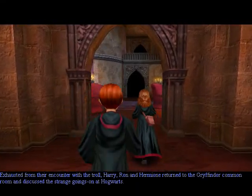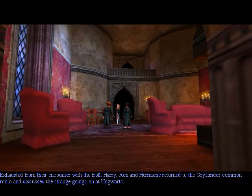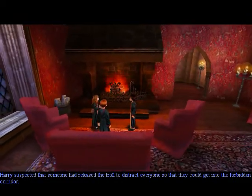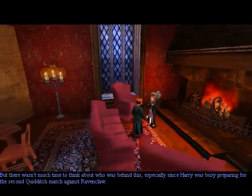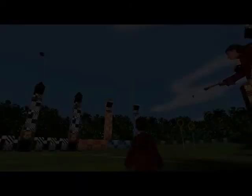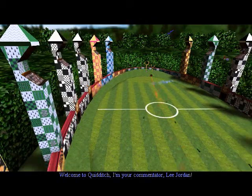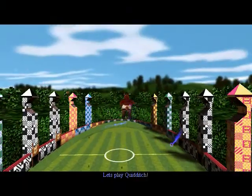The teachers are going to show up. Exhausted from their encounter with a troll, Harry, Ron, and Hermione returned to the Gryffindor common room and discussed the strange goings-on at Hogwarts. Harry suspected that someone had released the troll to distract everyone so they could get into the forbidden corridor. But there wasn't much time to think about who was behind this, since Harry was busy preparing for the second Quidditch match against Ravenclaw. I guess we're heading into this Quidditch match now.